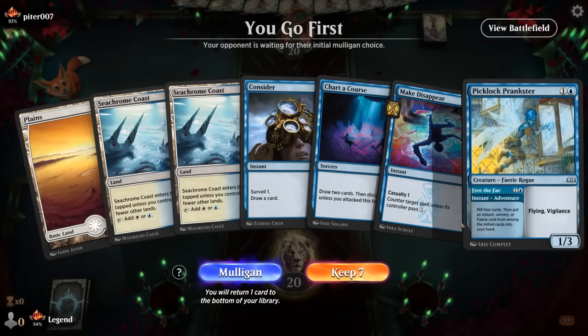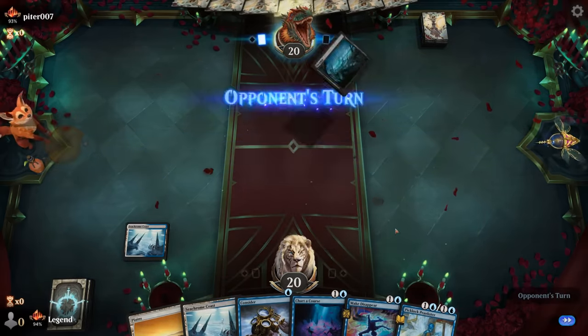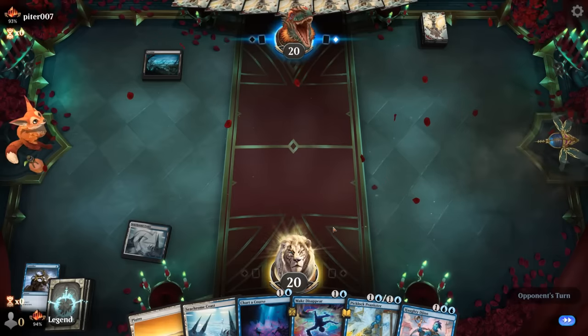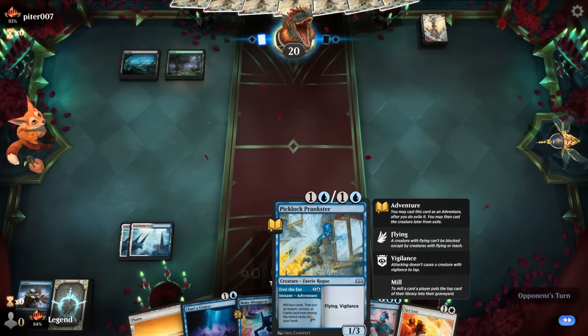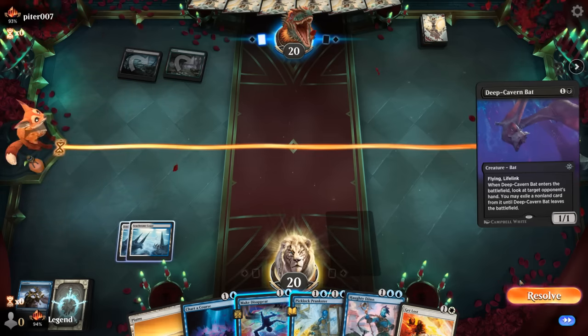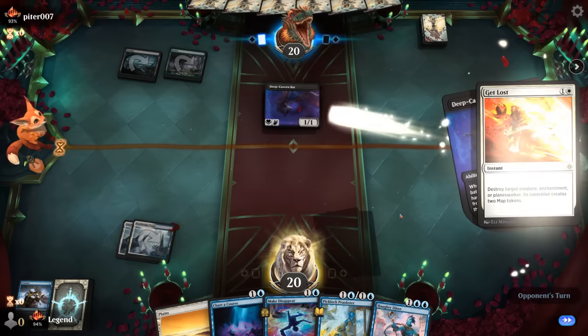We're on the play with a keepable hand — Consider on turn one into Make Disappear or Prankster, hopefully finding impactful cards. We find a Recommission. If we find a reanimation card we could do something fancy like Charter Course discarding Haughty Djinn. Opponent is black-green, kind of a midrange deck. We might be better off using Get Lost and keeping Make Disappear to protect Haughty Djinn from spot removal, though the opponent will see our hand and get Map tokens. Usually map tokens are only relevant later in the game.